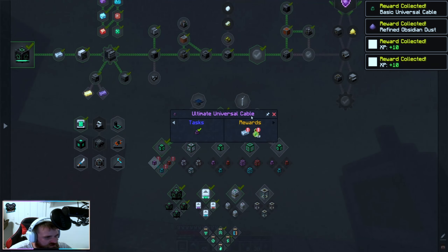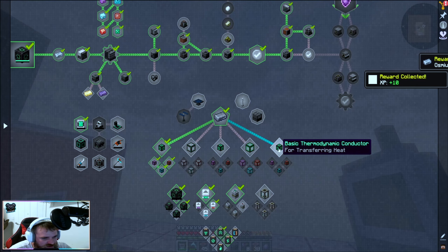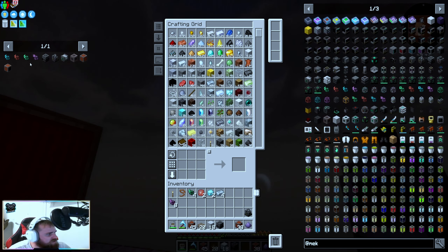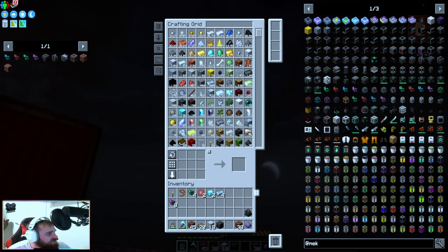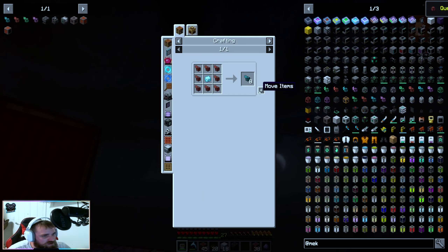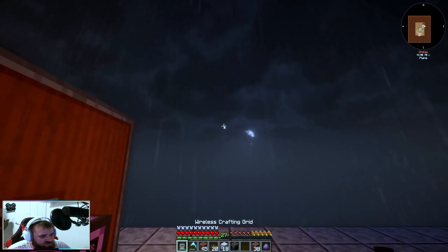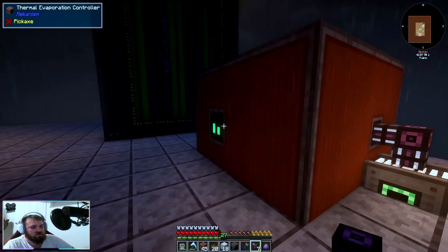We haven't actually made any of these before so now we have more. Pressurized — good for transferring fluids, gases, items and heat. Let's see if these little bad boys have changed — nope, they haven't. We made the wrong ones — we wanted the thermodynamic ones. We made the wrong ones but that's all right, we can just go again. We want the thermodynamic ones. Now we've got the right ones — this should now just go nice. We don't have to worry about the crescent wrench.